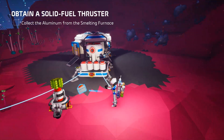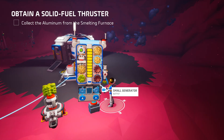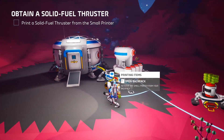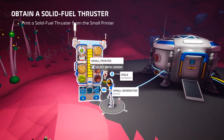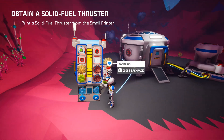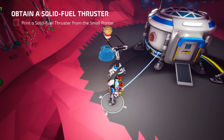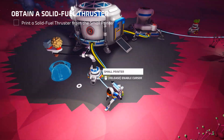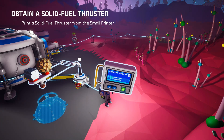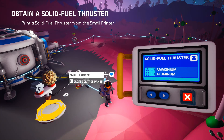Collect aluminum from smelter. Put that there. Print a solid fuel thruster from the small printer. Small printer — put that there, probably needs power. I read about this — you have to access the small panel, hit E, and then print. I guess it's not that annoying, it's just that if you didn't know where to look, you wouldn't know how to print.